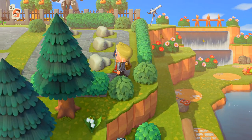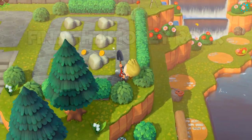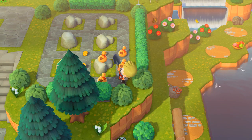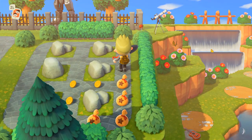At number four is the fabled money rock. Each day on your island, one of your rocks will be a money rock, and it's capable of dropping around 16,000 bells, provided you're able to strike it all eight times. It helps to have something behind you, like some shrubs or some holes, so you don't miss any of your hits.